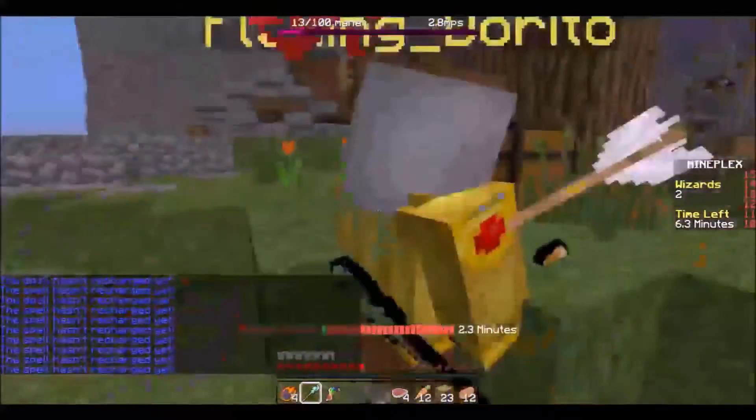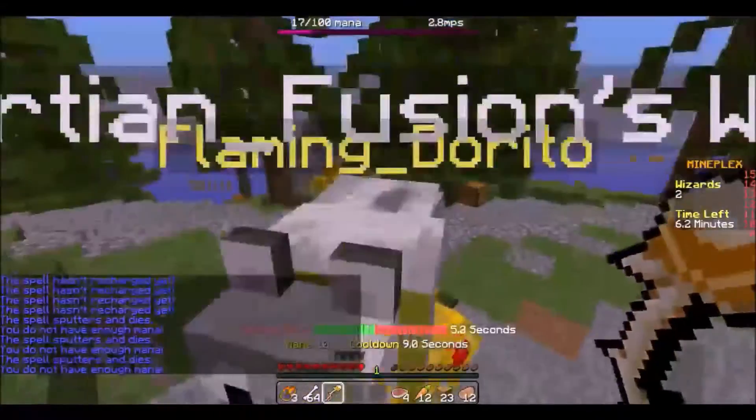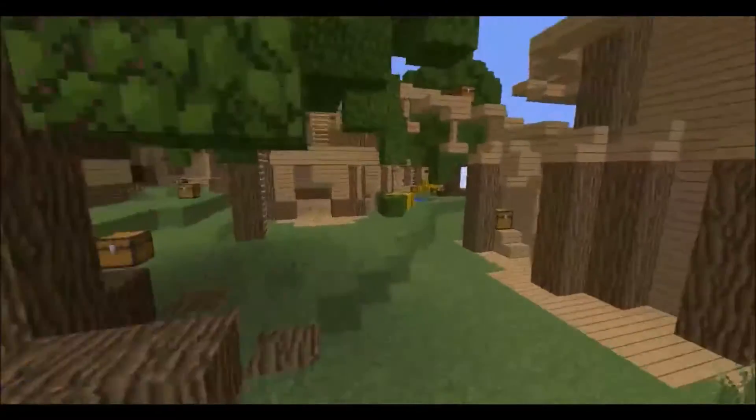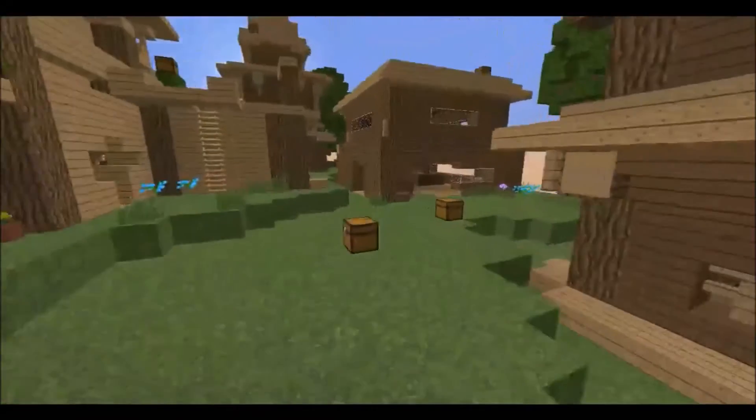After a few minutes, you'll go into madness mode, where a gas spawns in the sky and fire rains down until only one wizard remains. That's all there is to this game itself. If you'd like more information on the maps or the kits, come back later because I have two more series in the making to cover those in detail.